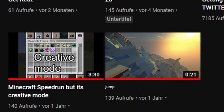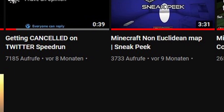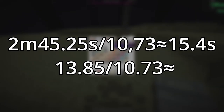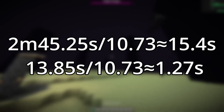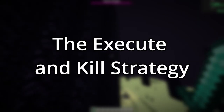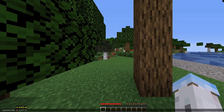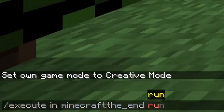So after I made my Minecraft creative mode speedrun, I decided to make a Minecraft command speedrun a month later. Now this run had a final time of 14 seconds, and going off of how much time I saved from my creative mode speedrun, I should end up with a new time of 1.27 seconds. So in my old Minecraft command speedrun, I used a strategy known as the execute and kill strategy, also known as the execute and execute strategy. The strategy involves typing a very long command at the start of the run.